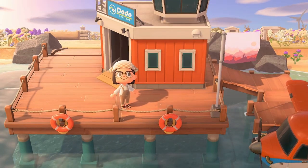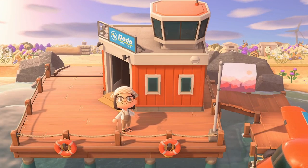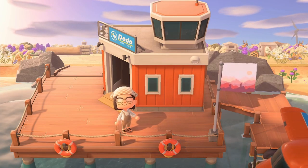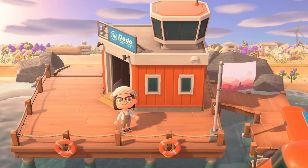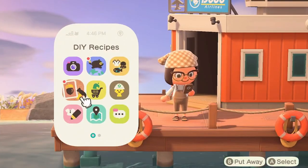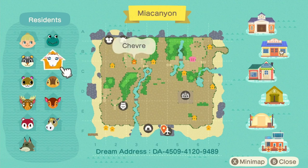You can probably tell based on the landscapes behind me that we are going to be touring a desert island. This island was really inspired by Mia's own personal trips to Utah, Arizona, and Nevada. I've been seeing this desert theme more and more lately and I just think it's so incredible. This is Mia's map — we have Mia herself and then her villagers are Tad,